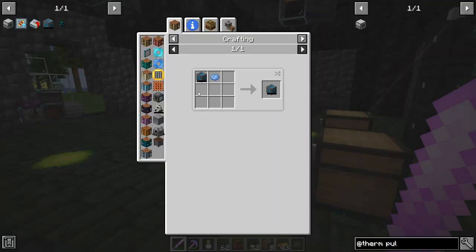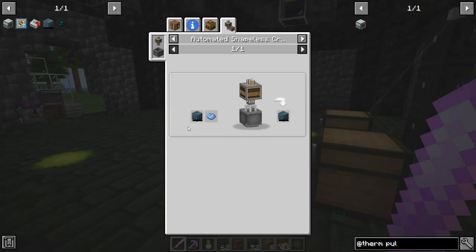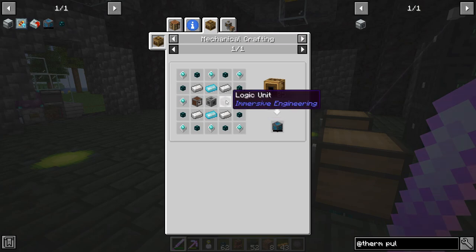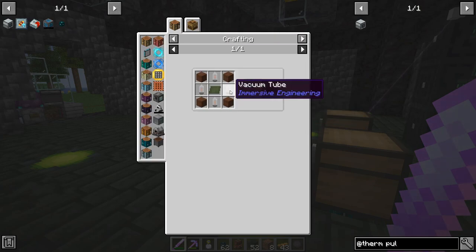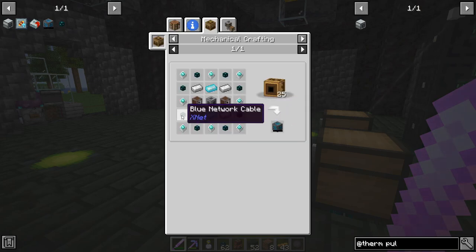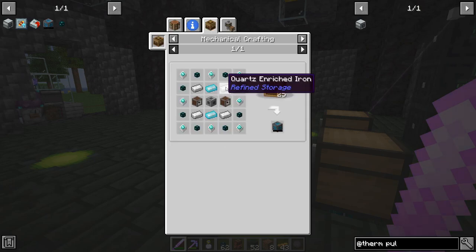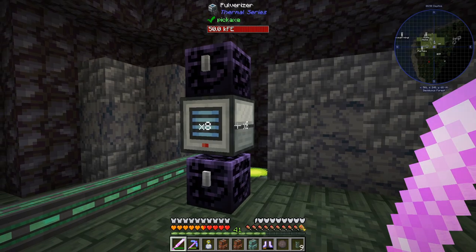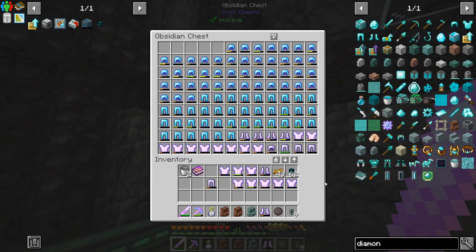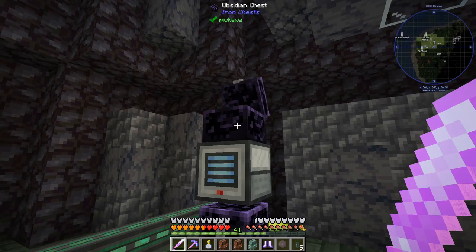So maybe we work on crafting the refined storage controller and see how bad it is on power — it could be pretty bad. All that diamond armor and stuff we got from the spawner, not from the mob farm, should help solve the diamond problem.